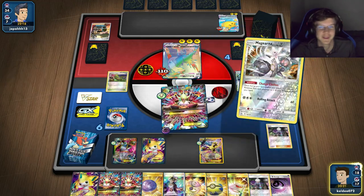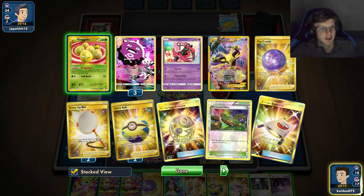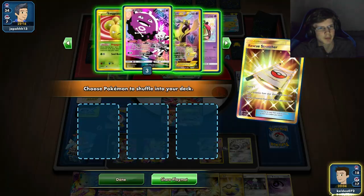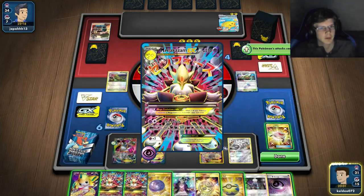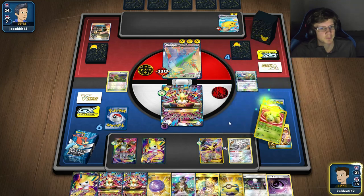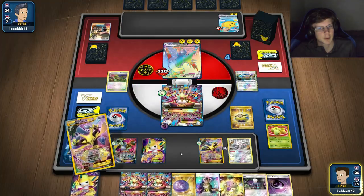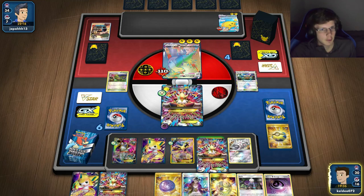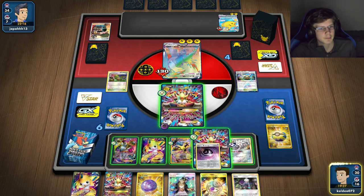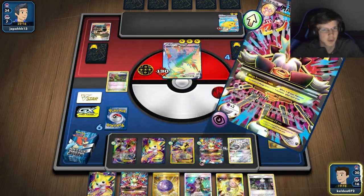I've done enough damage, and in case he Marnies me I've got plenty of surge. I probably won't need Lele — I'll just get two Koffings and Alakazam. He probably won't even kill me. I'll get Alakazam. This should be good. I'll evolve — sure. I've still got two Dimension Valleys left. This should be fine — I've got a double Koffing Roxie again, so pretty good setup. Decent damage right there.